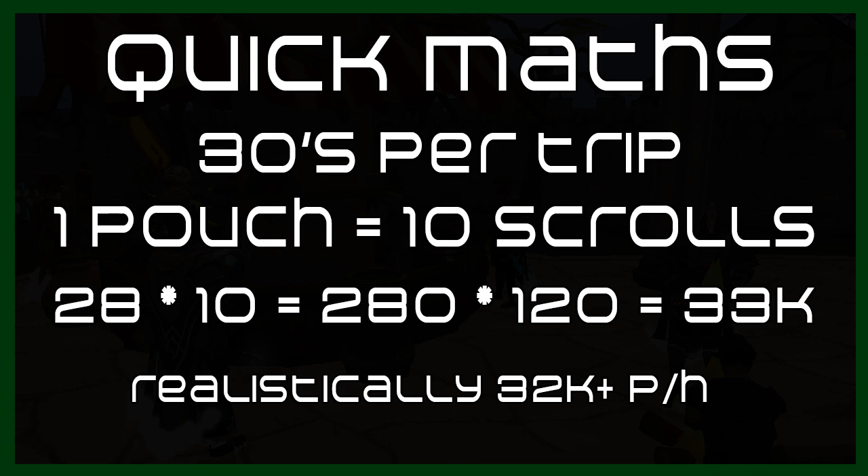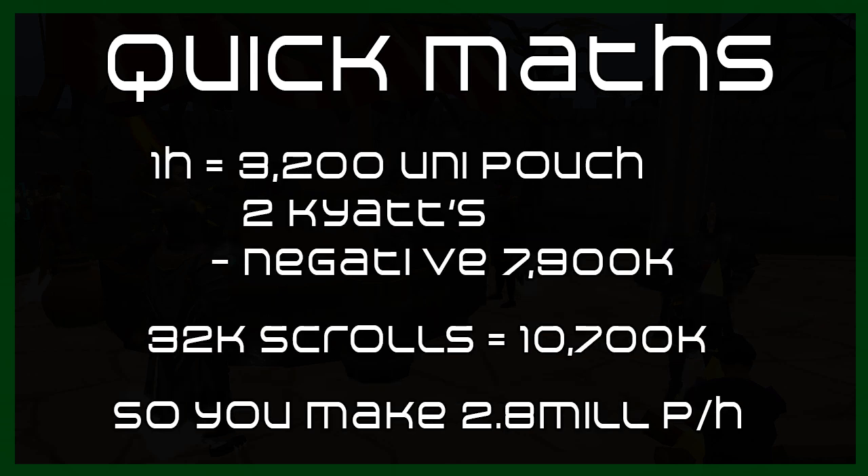Realistically you won't be doing this at max efficiency for the whole hour, so you're getting about 32k scrolls per hour. In that hour you use about 3,200 Unicorn Pouches and also about 2 Kayats, so the cost is negative about 7.9k — that's 7.9 mil. With the scrolls you're making 32k scrolls which equals over 10 mil, meaning this method makes 2.8 mil per hour at max efficiency.